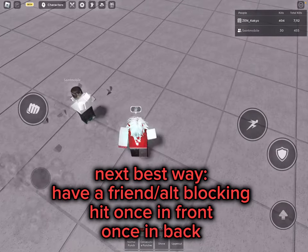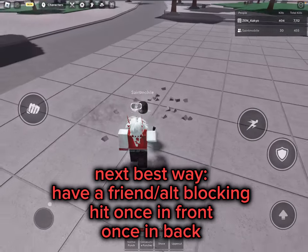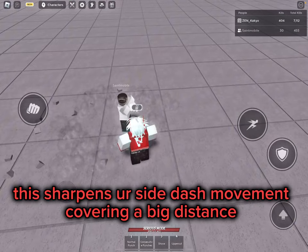Next best way: have a friend alt blocking. Hit once in front, once in back. This sharpens your side dash movement, covering a big distance.